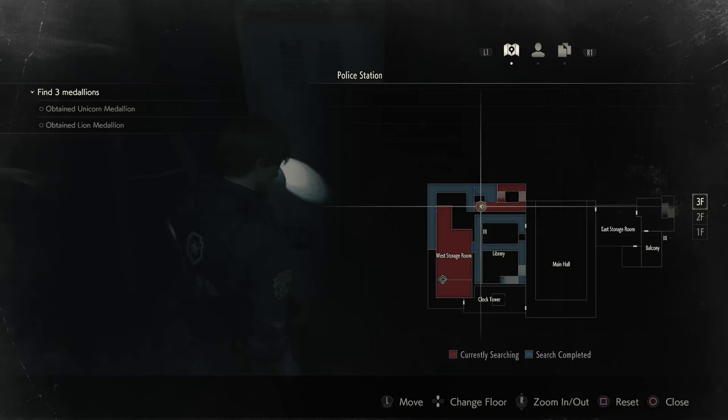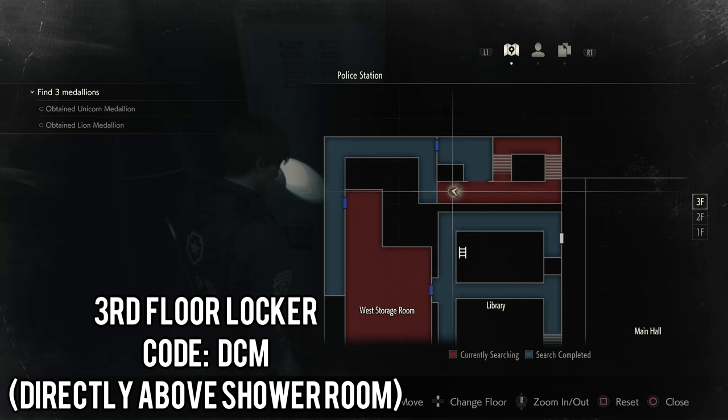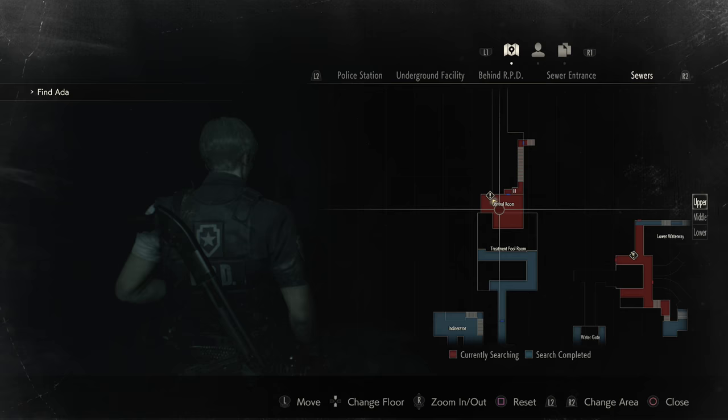Not much in there at all. Now go up one floor onto the third floor, and there will be another locker. The code is DCM. You'll find some ammo in here as well for the Deagle. I think that's all of the unlockable stuff from the police station. Next we'll be going to a different section of the game, so if you don't want to see that, click off of the video now.